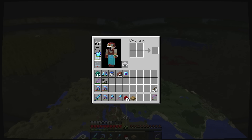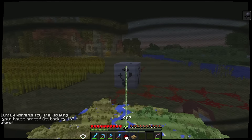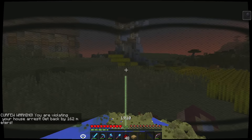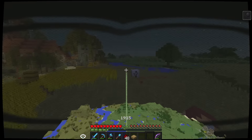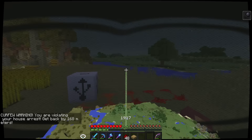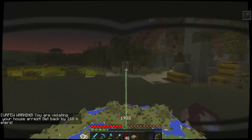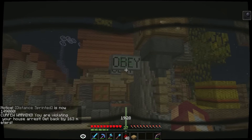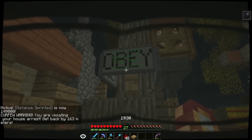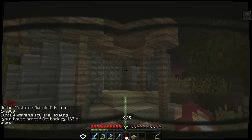And then the last thing, we've got an ankle monitor. So just in case we don't want to lose where we are, we can put it on. And look at us — we look so cool right now. Let me take off my gear here. Curfew warning — you are violating your house arrest. Get back. Okay, I don't know where my house is. I don't know which one's theoretically my home.